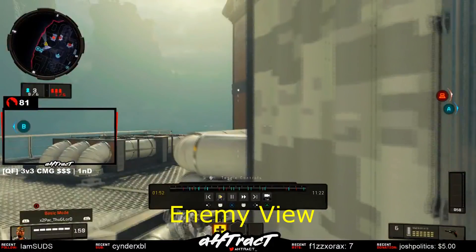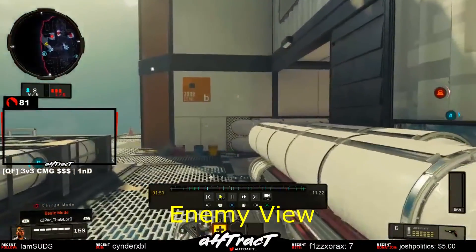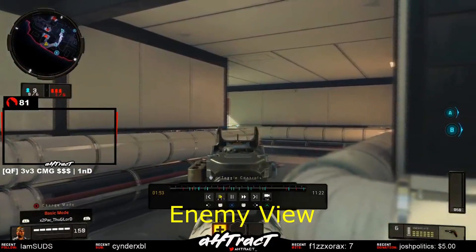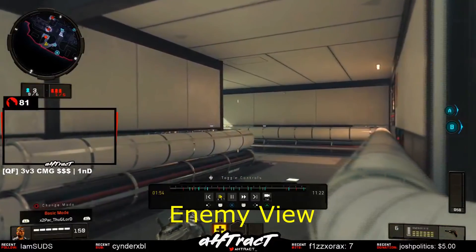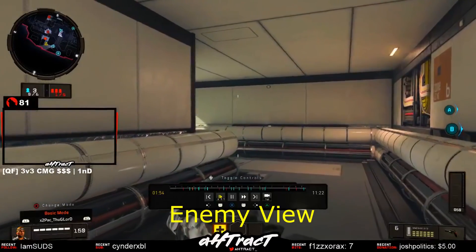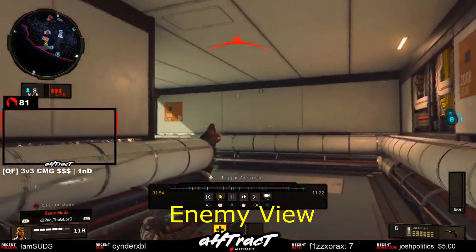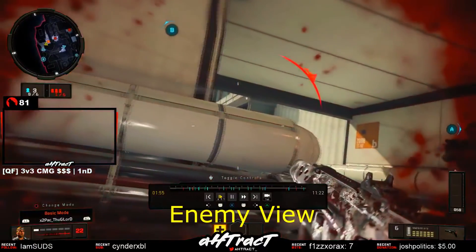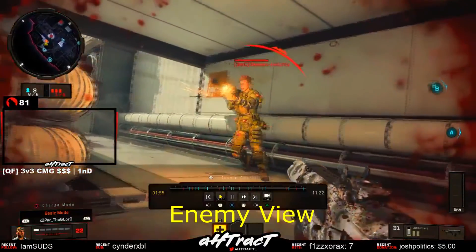On screen right now is another example of somebody perfectly performing the snake animation. If you want to go show them some love, the links are on screen. In this clip, a player is running up towards a head glitch, and another player is actually using the snake animation on him and is able to shoot him before he can even shoot back — which is absolutely insane.